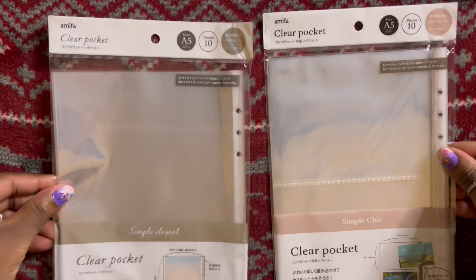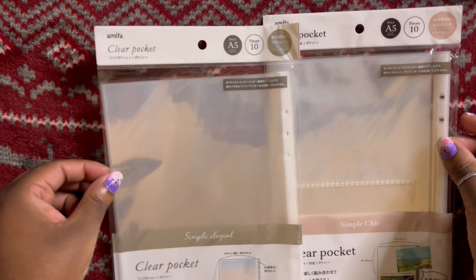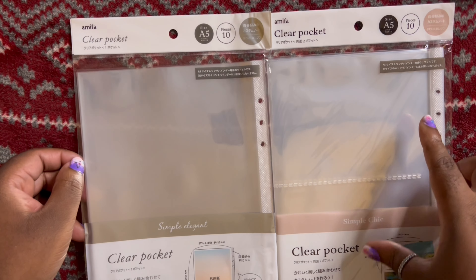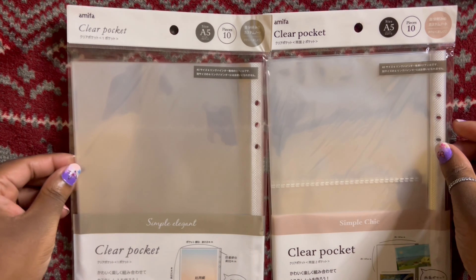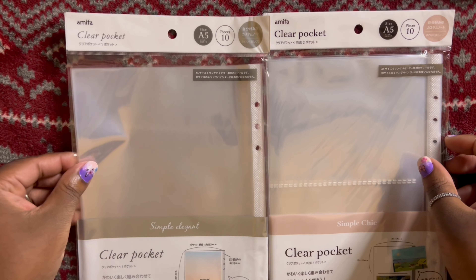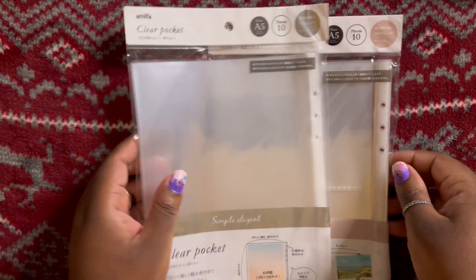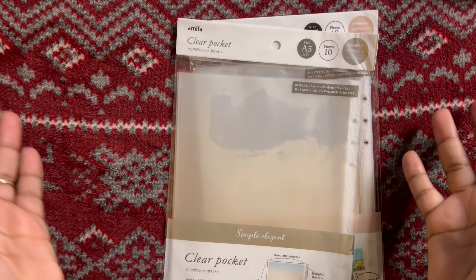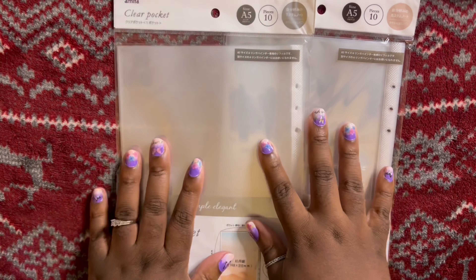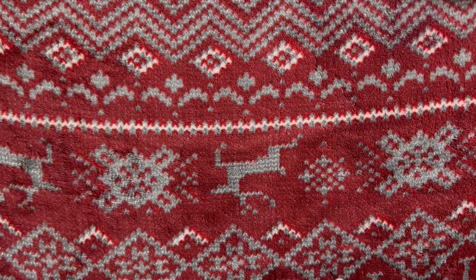I also got one pack each of one-pocket and two-pocket A5 pages. He does have some rare postcards and smaller items, but not a whole lot, so I only bought one pack of each. There are about two broadcast postcards per member, so if I pick those up they'll fit in these. For the most part I'm still collecting OT8 for most things, so I can't foresee needing a whole lot of those pages.